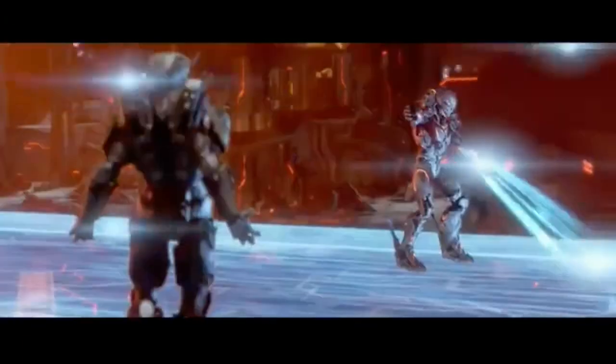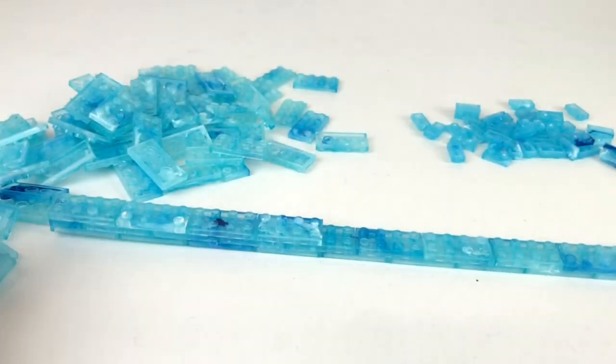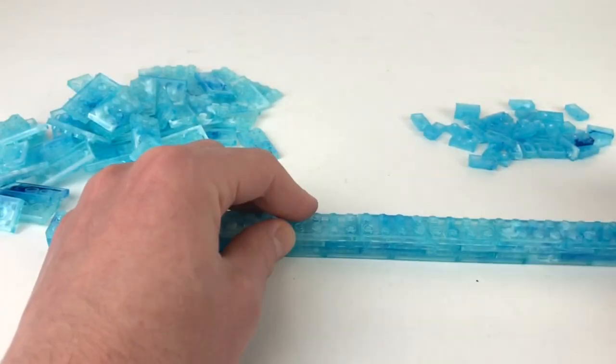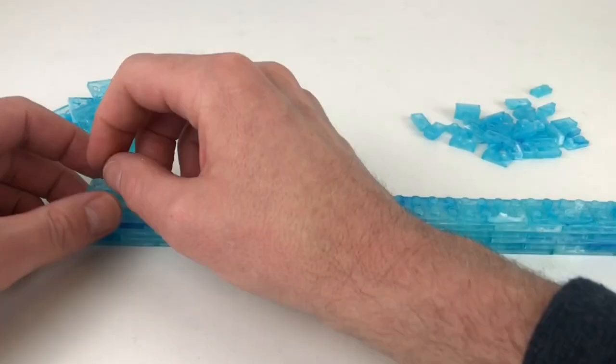Whilst I won't be creating a full build video for this Ideas set, I did time-lapse myself creating the light bridge because I suspected I'd get a lot of questions on how I did it. And as you can see, it couldn't be more simple — it's literally just plate stacking various size plates on top of each other and then lying them on their side to create the light bridge.